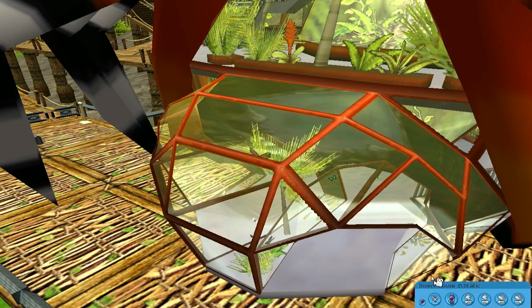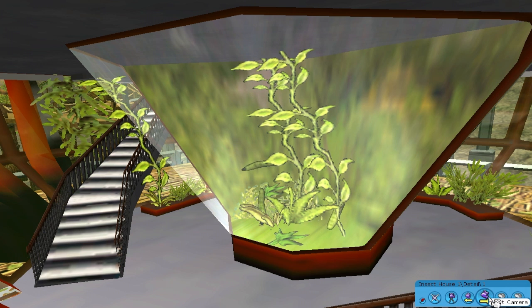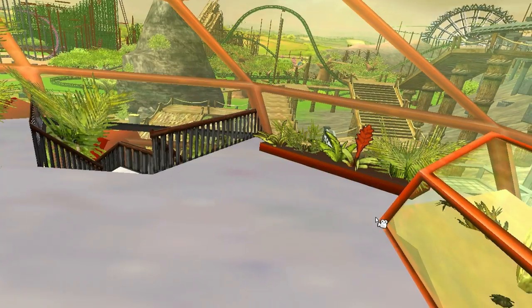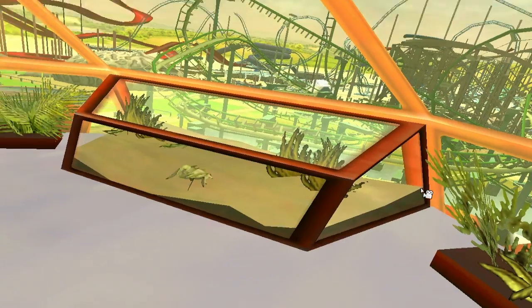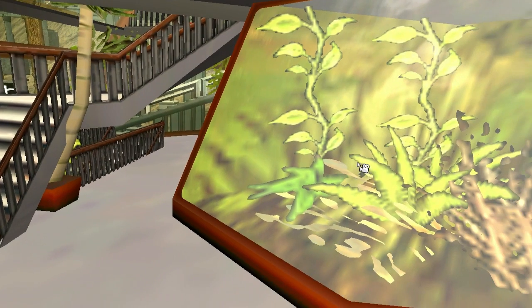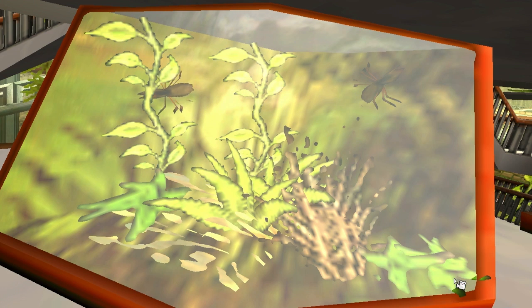Now we're going to the insect house. Look at those butterflies — real life butterflies! And look at those giant worms. Those are grasshoppers, not crickets, and another floating worm. We've got some sand bugs here — they just disappear into the sand. There's a scorpion exhibit with grasshoppers for some reason — those might be spiders. Giant spiders. A lot of thought went into those. I can't wait to go to the amphibian house — that one should be fun as well.